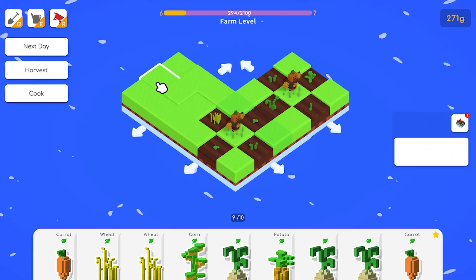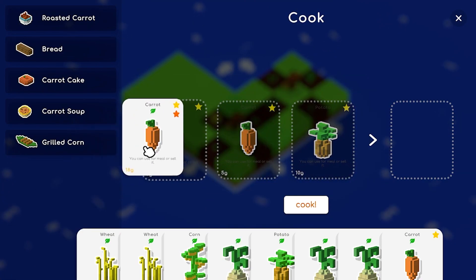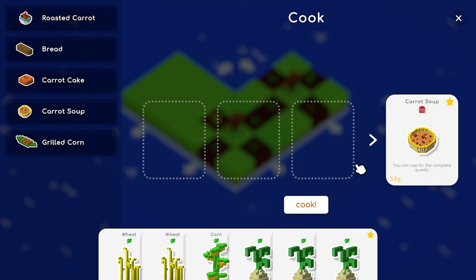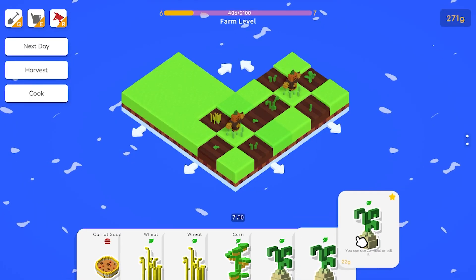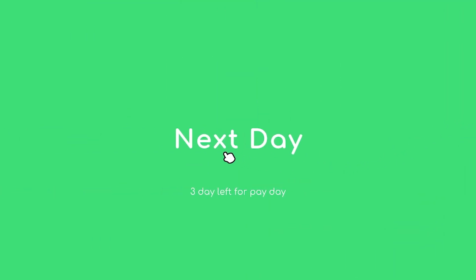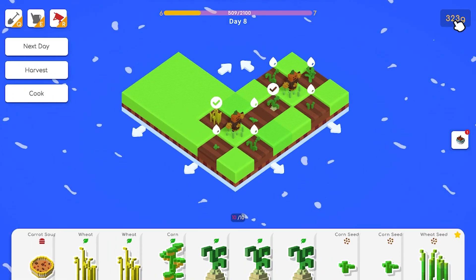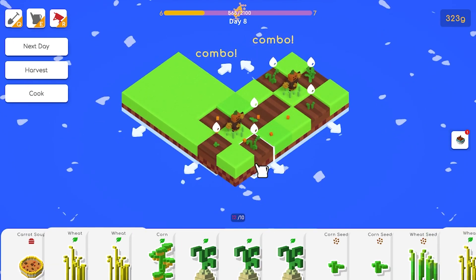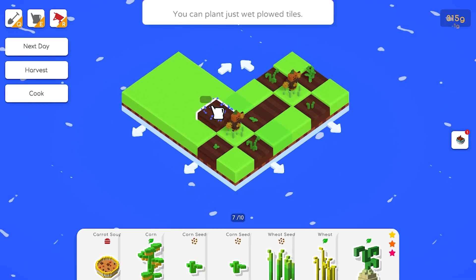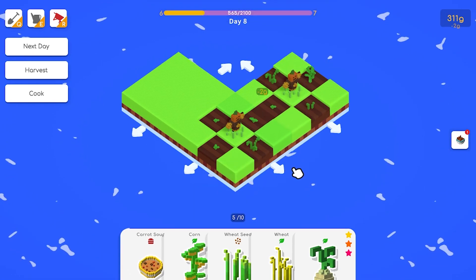Now it's payday so you gotta pay rent. Let's make carrot soup if we can - yes we can. One carrot, two potato - cook carrot soup. We had next day and that carrot soup will go into the thing. I think it gave us the money - I didn't even see it happen. I think this happened last time where it didn't process it but still gave me money for it and I was still able to sell the item.